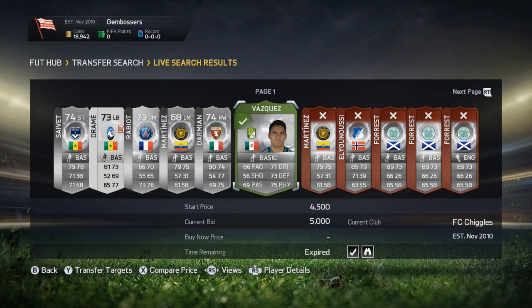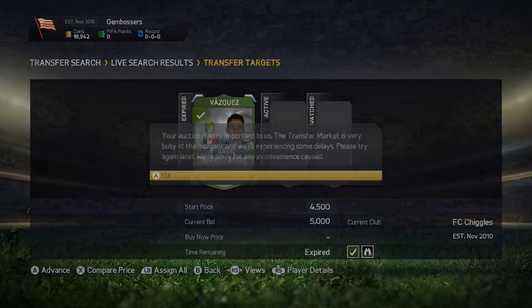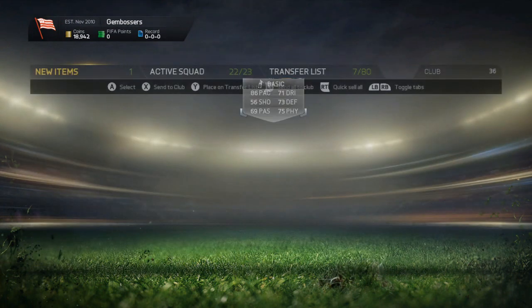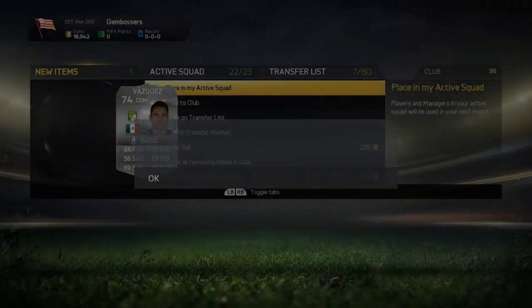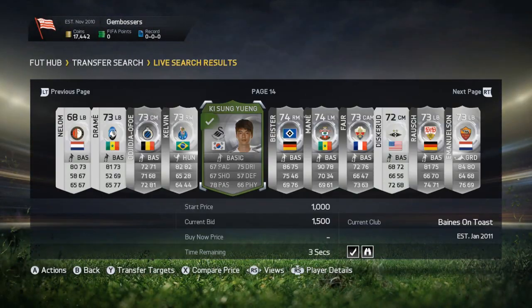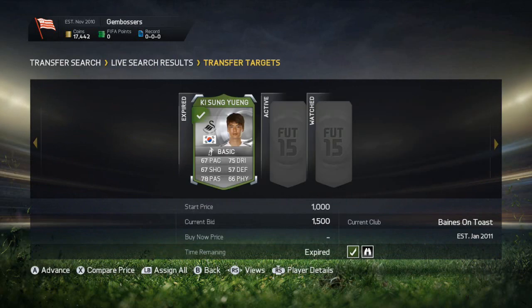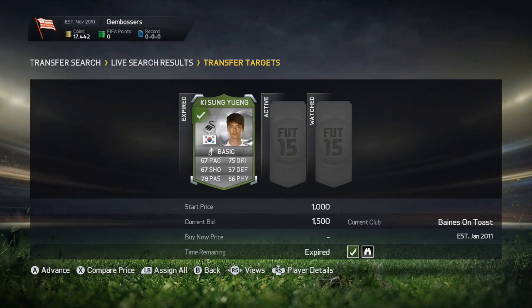Straight onto the market again — a lot of players we couldn't win bids on, but we managed to win a Vasquez for 5,000 coins. He's an incredibly pacey centre mid slash central defensive mid in the Mexican league. He's absolutely incredible but really small, which is the one downside. He's going to bring in about 1,500 coins profit after the 5% EA tax, picking him up for 5,000 and selling for 6,800.